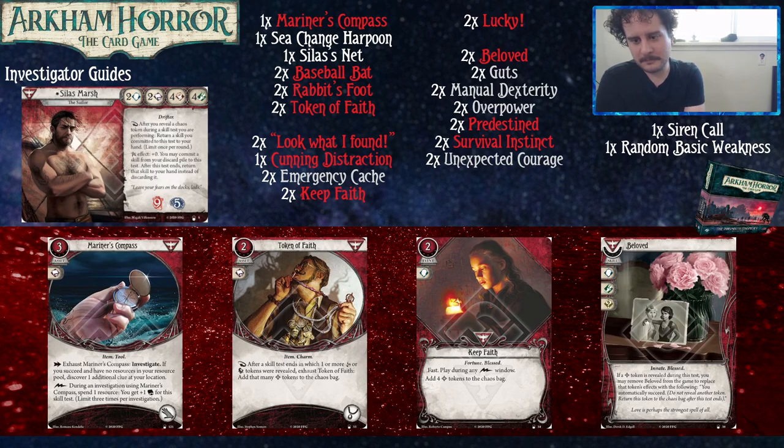The Beloved is our first bless payoff card. It commits for a Brain, a Foot, and a Wild — the Brain in particular is important for Silas. If a bless token is revealed during this test, you can remove it from the game to replace that token's effect with: you automatically succeed. So instead of getting plus two and removing the token, you can remove the Beloved from the game to just pass your test. You can also choose to just let it go to your discard pile and treat it as a normal bless token. But can you automatically succeed and then put Beloved back into your hand with Silas's effect? No — because you have to remove it from the game.